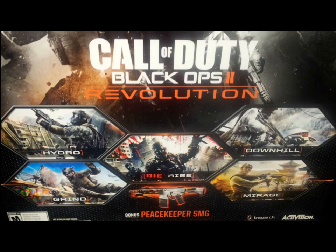That's pretty much it — Black Ops 2 Revolution, January 29th on Xbox Live, and for Wii U, PS3, and PC sometime later. The maps are Hydro, Grind, Downhill, Mirage, DieRise, and the Peacekeeper SMG. How this actually got out was a GameStop put the poster out too soon — same thing happened with the first Black Ops — and then somebody saw it, took a picture, and put it on the internet.